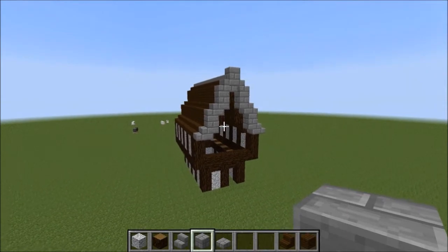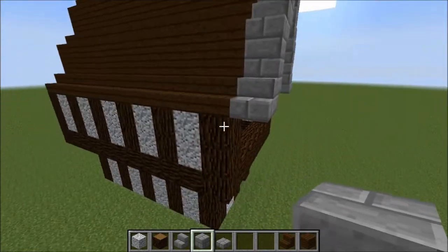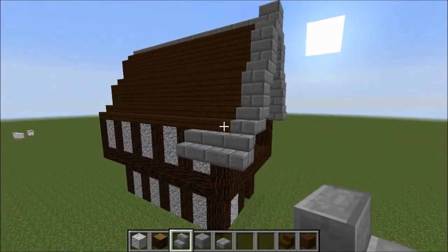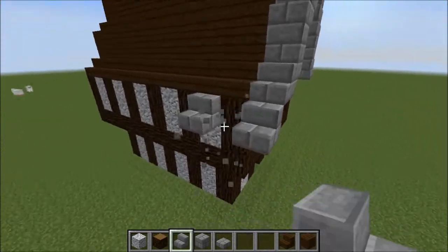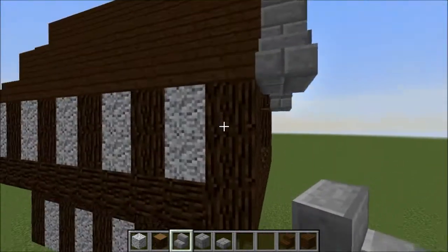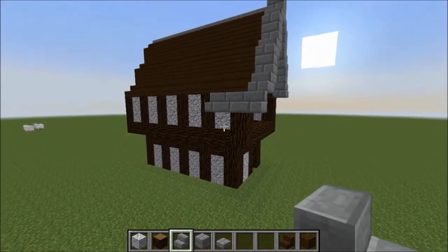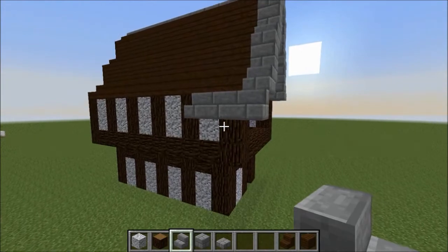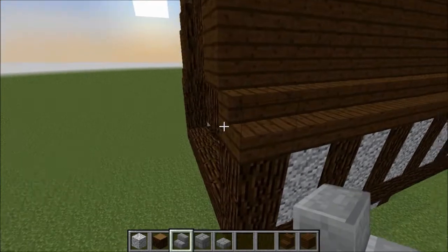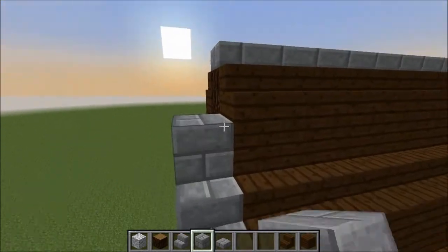Up here — upside-down stair — and we'll finish off that top bit: one, two, three, stick it in there. As a feature at the top I always like to stick a full block there to give it like a little flick. The reason I said earlier you can go up another block is if you want a trim going all the way around — it balances out more. But you can experiment with what you want; it's always a good idea to have a go and try to get your own style.